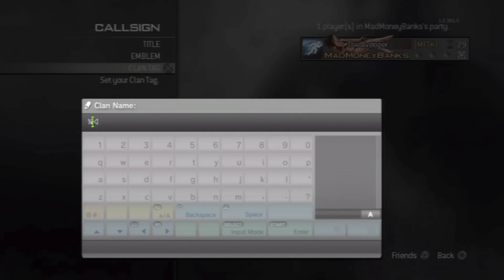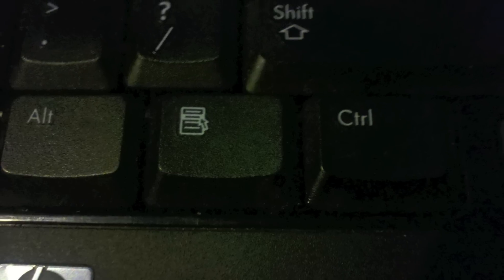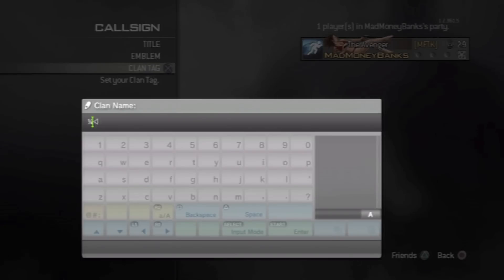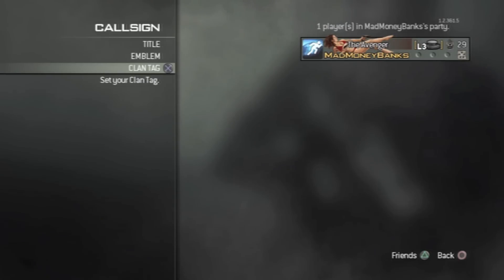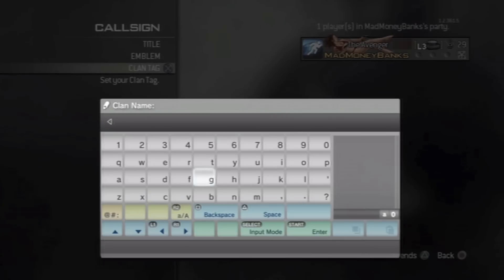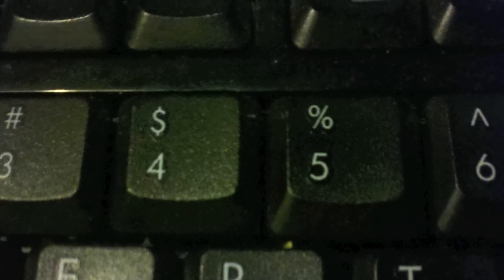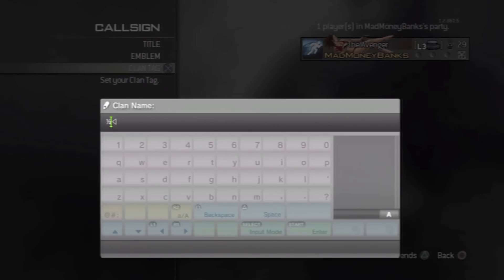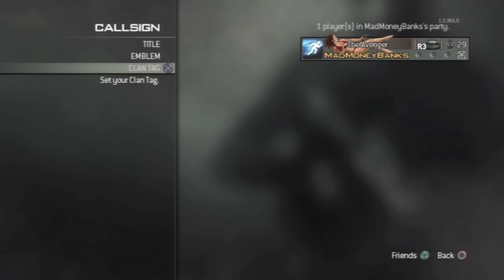Hold right Alt and Control down and press 4 — that gives you a one-quarter symbol, which represents L3. I don't know exactly why it works but that's what it does. For the R3 button, go back to your clan tag, hold Control and Alt and press 5 — that gives you a one-half symbol on your clan name. Press Enter on your keyboard and that gives you the R3 button.